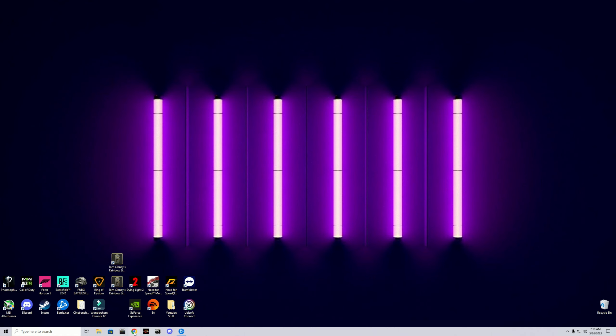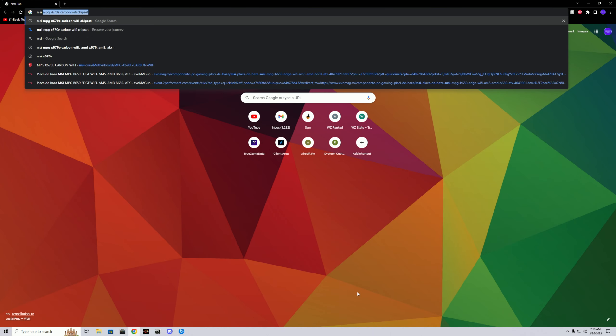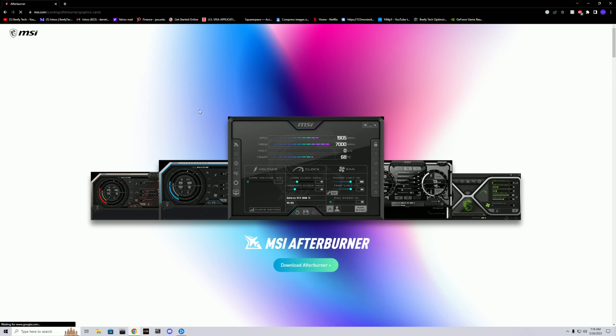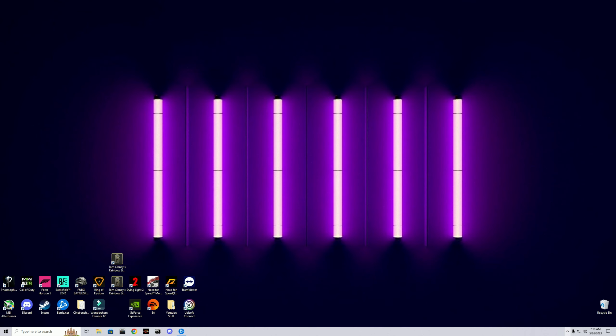This is unironically a fix for terrible 1% lows and stutters in Warzone. You're gonna have to follow along. Make sure you download MSI Afterburner and click that you also want to download RivaTuner Statistics during the download process. RivaTuner Statistics is how we're actually gonna be fixing every issue that Warzone has with 1% lows.